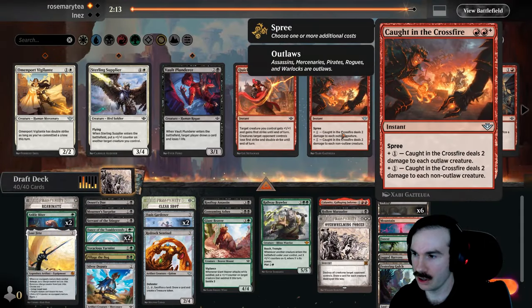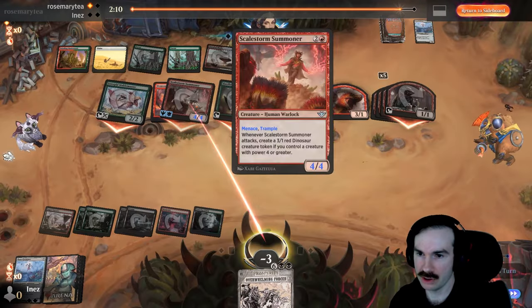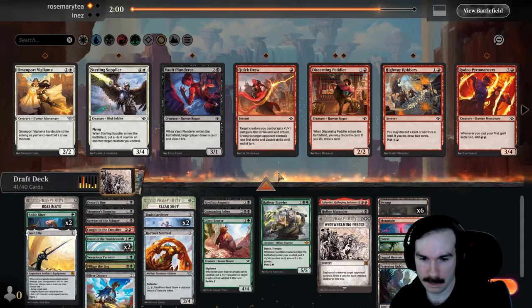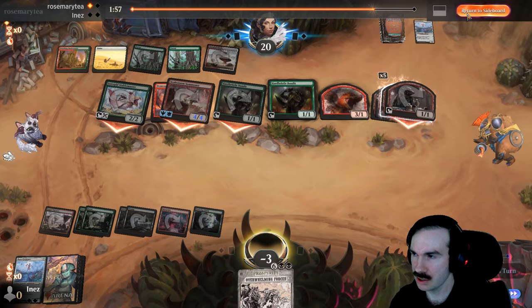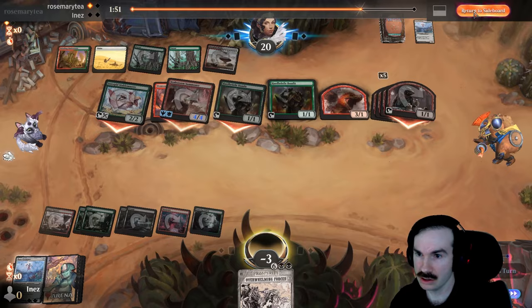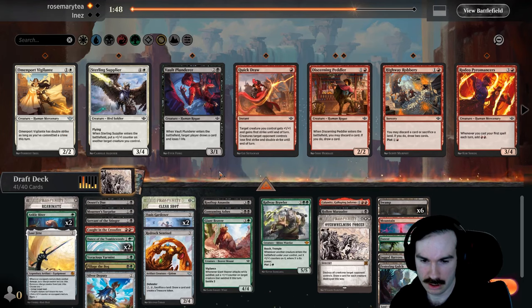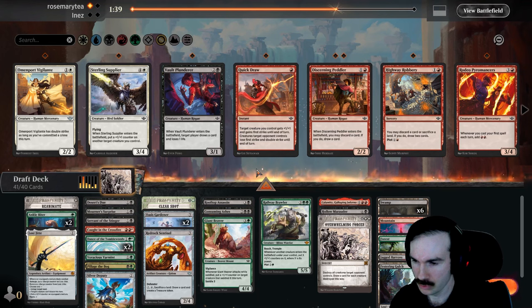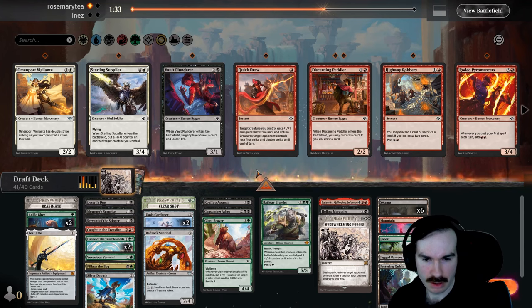A little too short on the Overwhelming Forces. Could do Caught in the Crossfire. They were probably rocking quite a few outlaws there. Warlock's not an outlaw; the pirates are though; scout's not. But blowing up all of that is probably worth it — let's bring that in. Is Ankle Biter still good? I think it is. Consuming Ashes could have dealt with their Summoner, so that's good. Double red's not going to be easy, but it's probably still worth it. Reanimate — could dump the Reanimate I guess, as it would have been okay there. I mean, Reanimate's a pretty strong card.